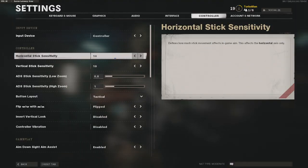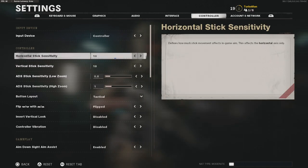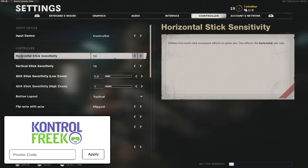We're going to start off with the controller settings. This is very important — if you do not have the right sensitivity or the right ADS stick sensitivity low zoom, you are definitely going to be struggling in Cold War because you're not going to feel comfortable moving into gunfights. If you're not feeling comfortable, you're going to die a lot, and that's going to lead to a lot of frustration. Finding your best sensitivity is going to be very important, and it's an adjustment period, so you want to make sure you're acclimated to the Cold War style of play.